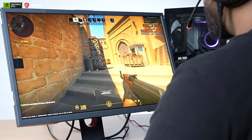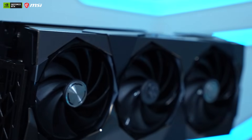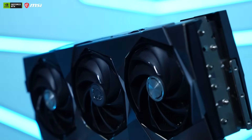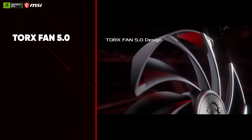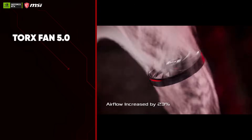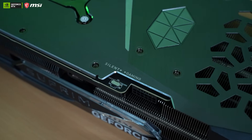Take a look at the exterior — it's adorned with a brushed metal cover featuring octagon-shaped fan cutouts and sleek chevrons around each fan. Torx Fan 5.0 incorporates design improvements that result in plus 23 percent increased airflow compared to an axial fan.